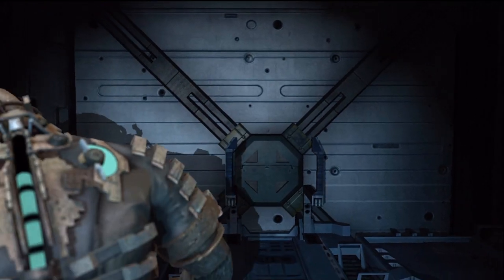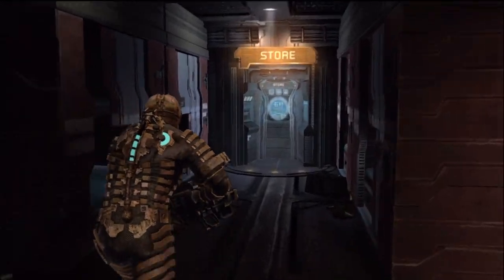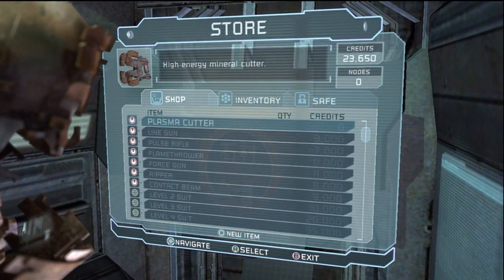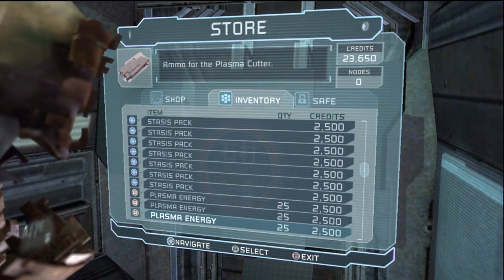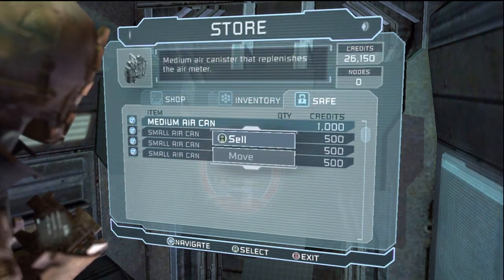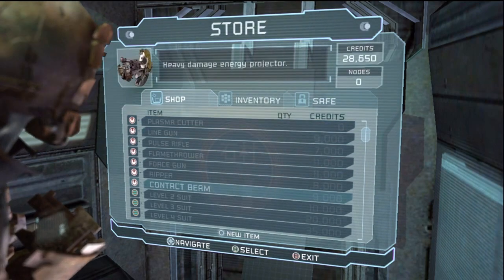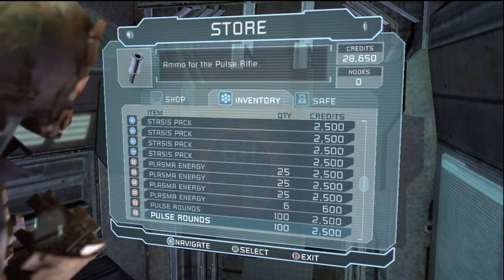Alright, let's go ahead and use the store, and then we'll save it and continue on. Probably need to buy some Medical Packs — that's the biggest thing we need right now. Any extra money we'll go to nodes, but I don't think we're gonna have a lot of extra money. We have plenty of Stasis Packs and Plasma Energy. We're gonna sell some to get more money. We're gonna rely on one Air Can to beat this game, so hopefully there's no parts that require more. Plasma Energy's good.